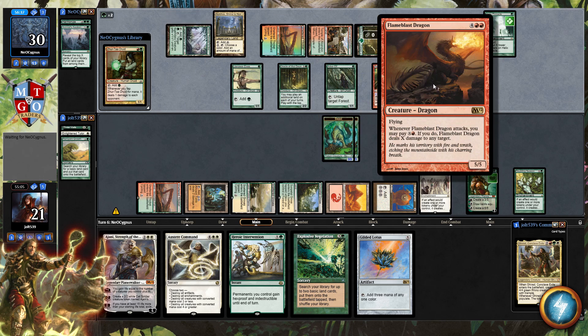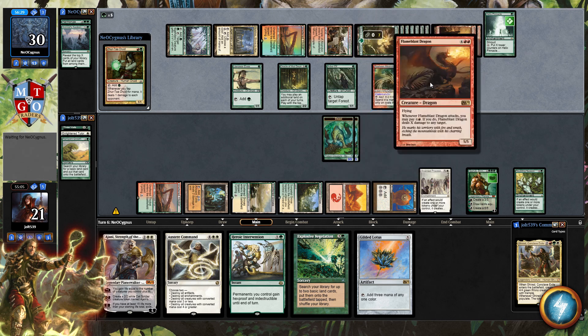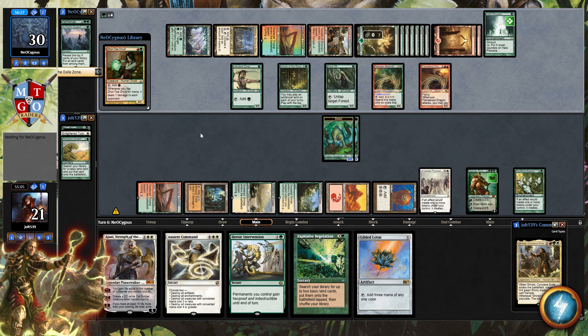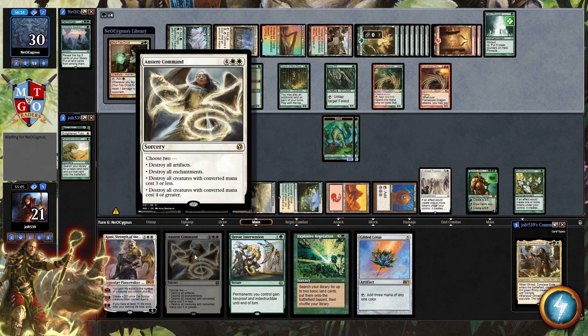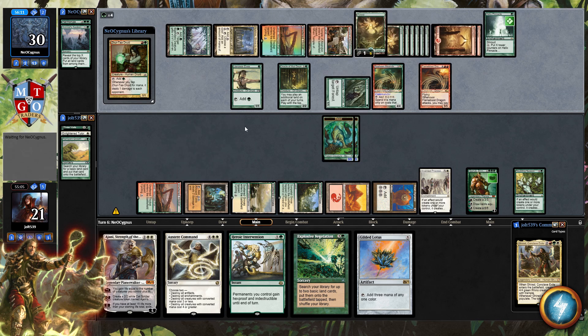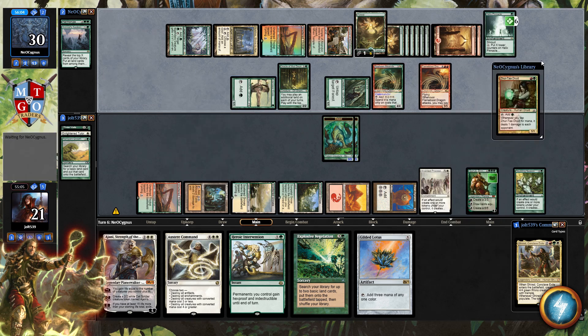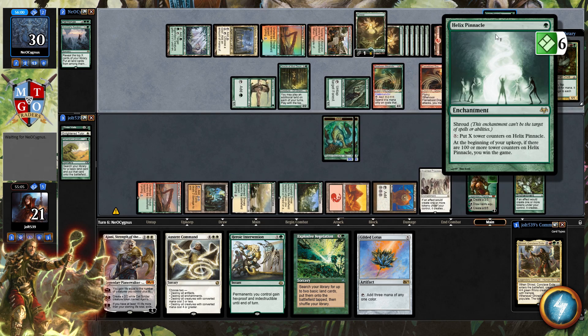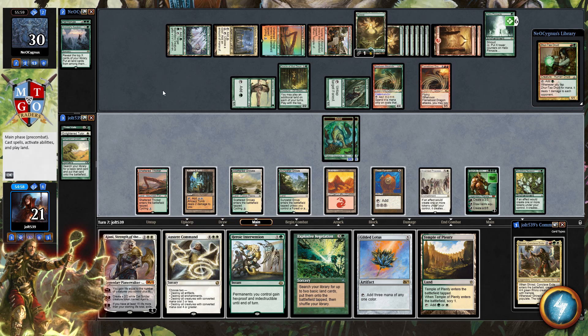We're probably going to pop Austere Command pretty soon. Commander converted mana cost four or greater — that hits Roshin and Flame Bat. Hitting the reset button on this board state would be a good option, and we have the mana for it. With them tapping down Arbor Elf, we have free reign to go for Primal Hunter to get extra tokens. We've drawn Temple of Plenty, and we pretty much need to go for Austere Command to make the best of our mana.